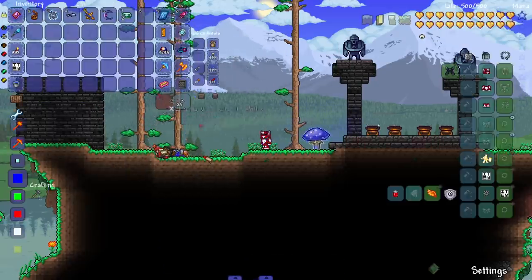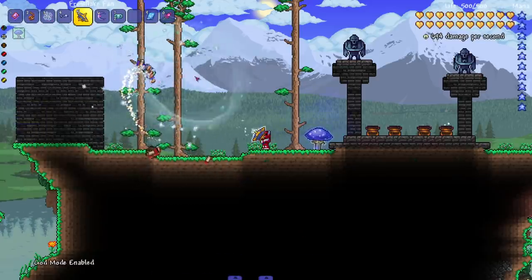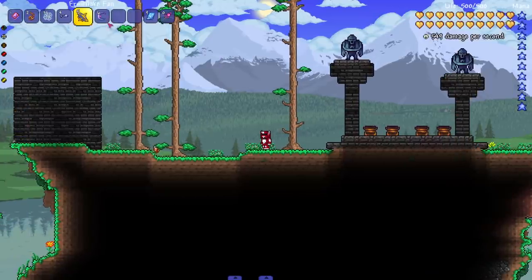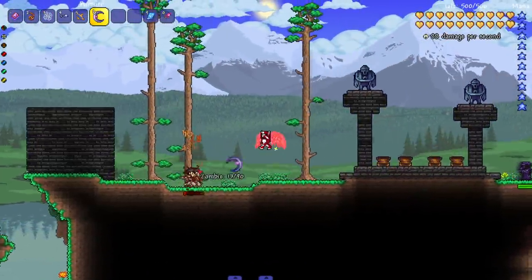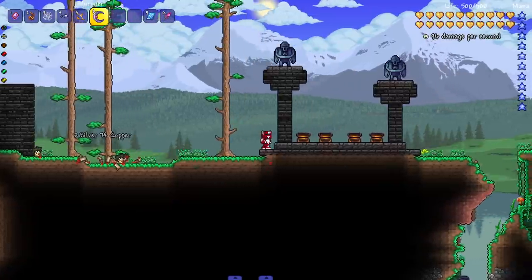Next up the Frost Flake Fan — hold to create an icy swirl that sucks in nearby enemies and items. Look at this, it's awesome. After that the Pursuer — hold to make it follow your cursor, like the flying knife. It's a pre-hard mode flying blade. Those were the weapons — moving on.